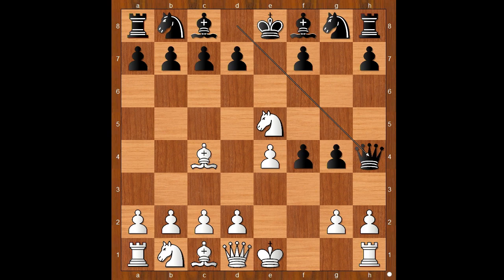Queen to H4. King to F1. Knight to H6, defending both pawns.